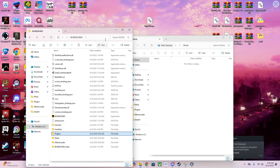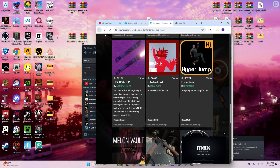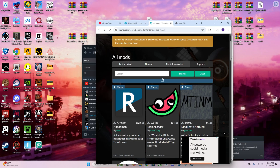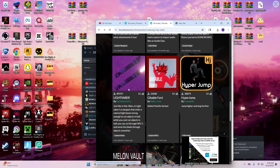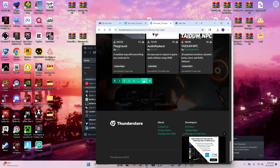That should be it for installation. If you want any mods, go to the Boneworks Thunderstore and you can get any mods you want — like the Spider-Man mod, 7-11 Wahoo Island, lightsabers, Giveable Force, et cetera. You can pretty much get whatever you want.